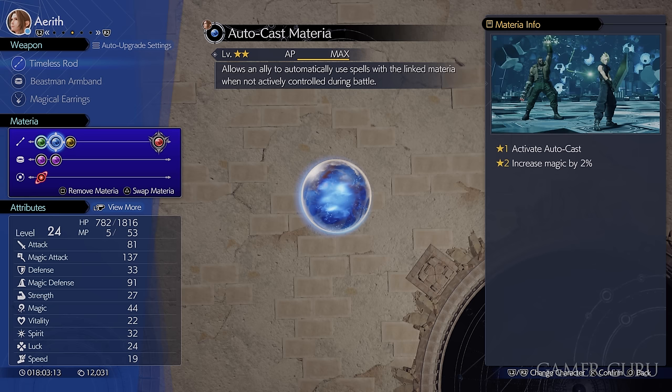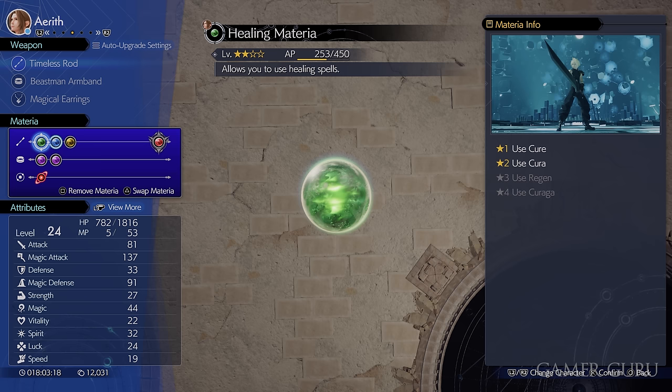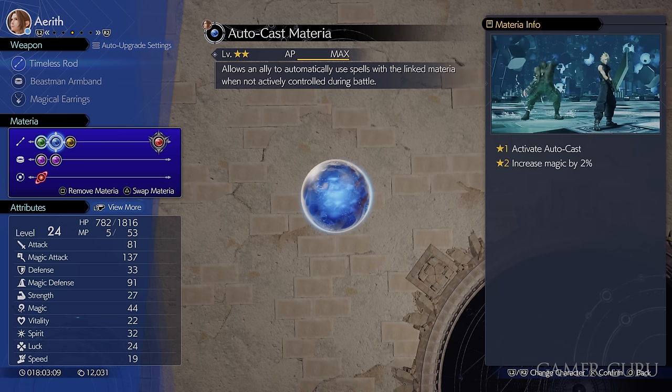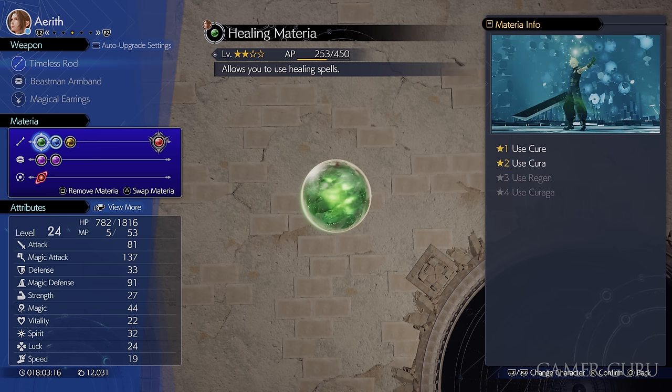This is essential, especially for your healer. For example, if you use Aerith as your healer, make sure you've got a healing materia linked together with an autocast in a dual slot. The Timeless Rod we just picked up for Aerith is actually really useful as it has a dual slot available. Make sure you're developing at least one, if not two or three autocast materia. If you need more intel points, simply do any of the random intel around the map.